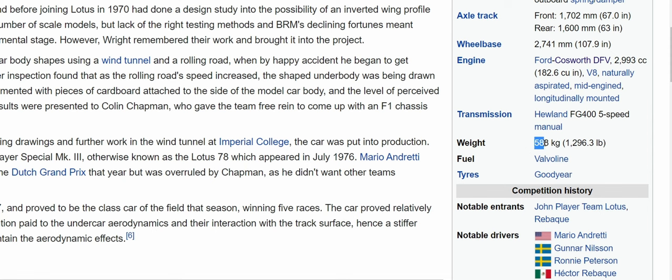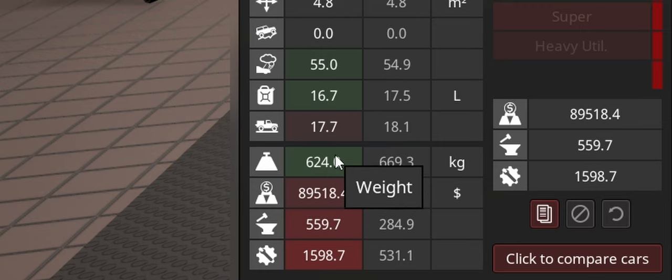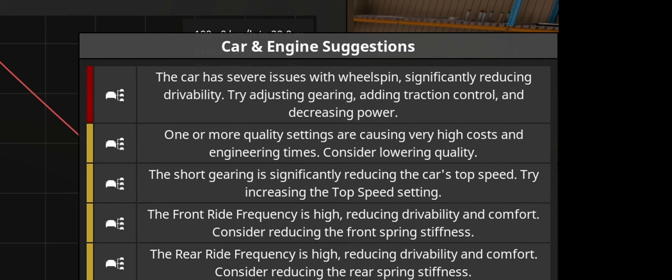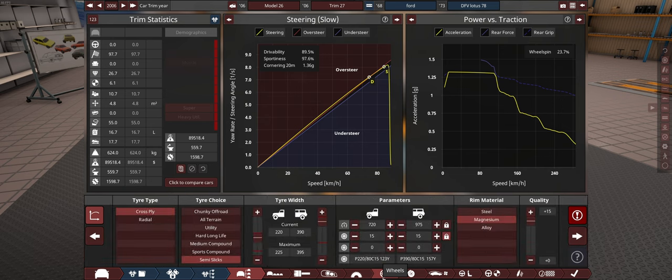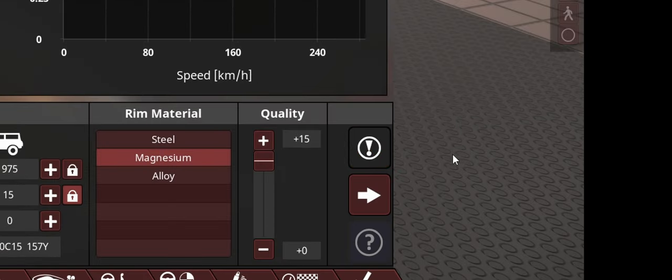Wikipedia says it needs to be 588 kilograms - and we all know how Lotus feels about heavy vehicles. So this is a no go. We're going back and selecting carbon fiber and carbon fiber. Look at that - now we're only a little bit overweight. The game is warning me about severe issues with wheel spin - 23%? So instead I'm just going to turn that off.